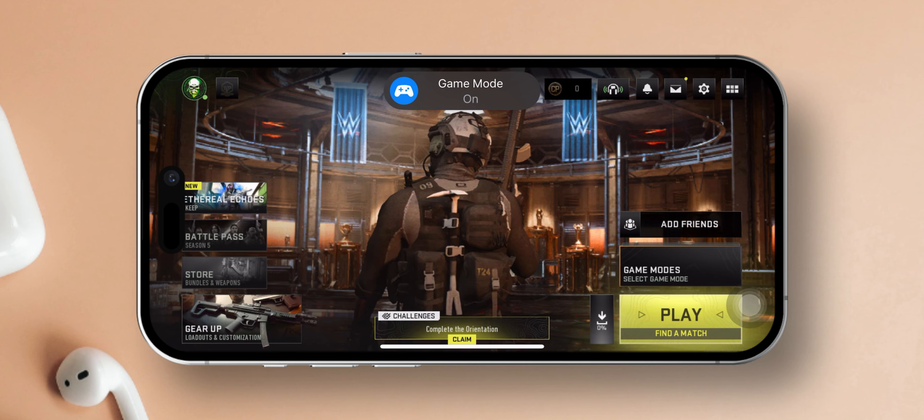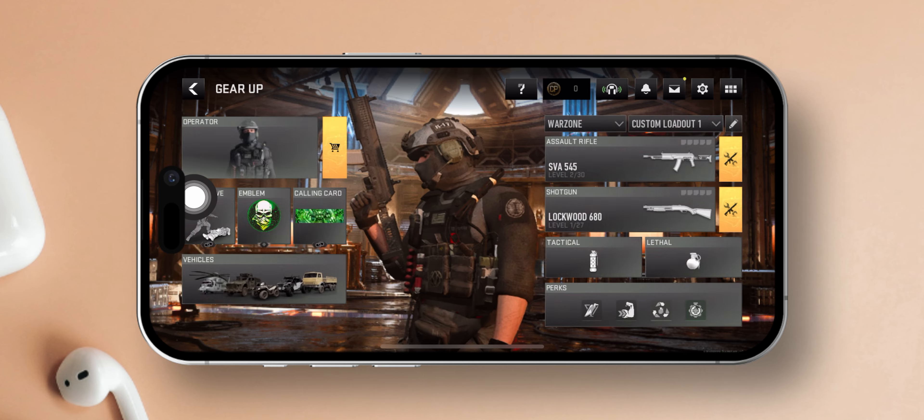First off, open up Warzone on your iPhone. Once you're in the lobby, locate the Gear Up option at the bottom of your screen. Next, tap on Operator.